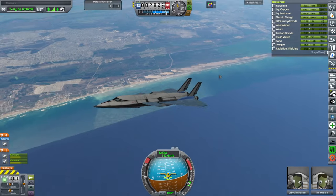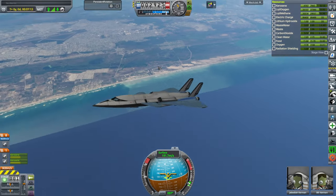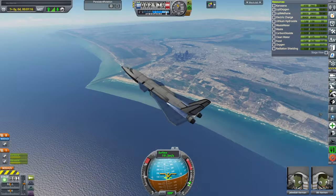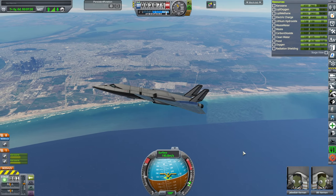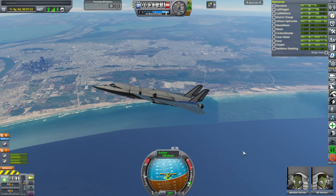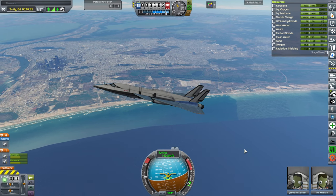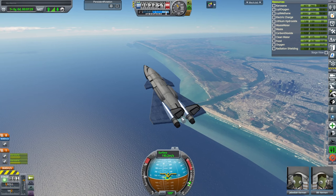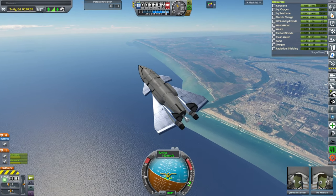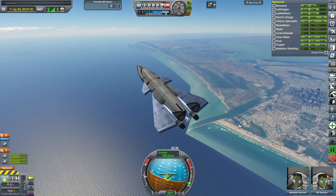We do have a launch pad up there, close to the runway — I should have flown by it. But anyway, this is how it looks from a better height, and here I think you'll agree it looks pretty darn nice. Let's keep climbing and see what we can do with this plane — the first spaceplane in this particular install.